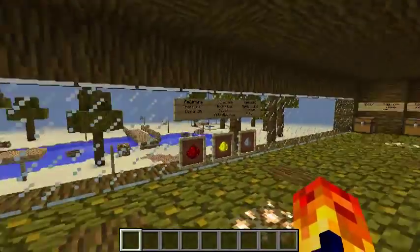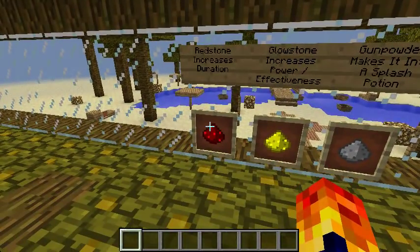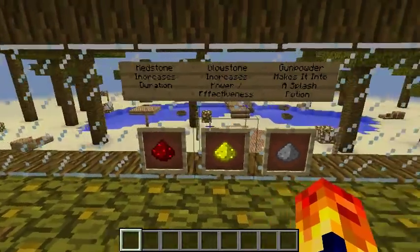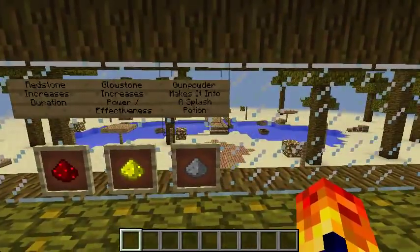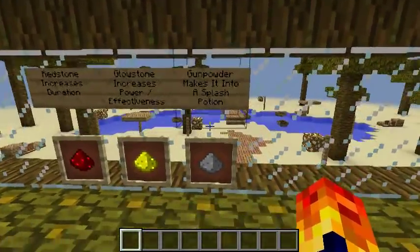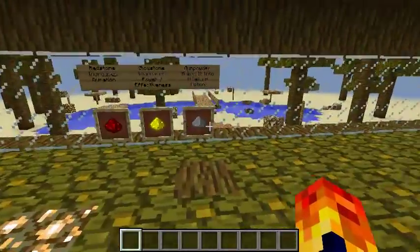The first thing you need to know about these three ingredients: Redstone increases duration for a few potions. Glowstone increases power and effectiveness for a couple of potions as well. Gunpowder makes it into a splash potion for every potion. So those three ingredients are basically the key ingredients.